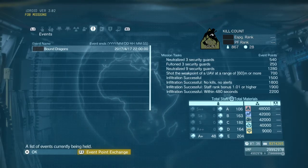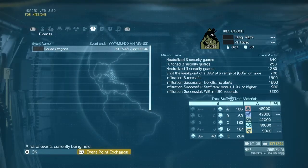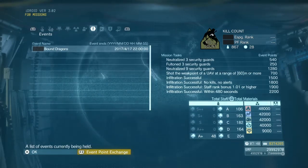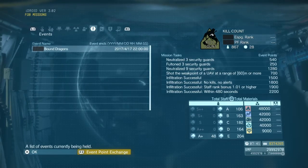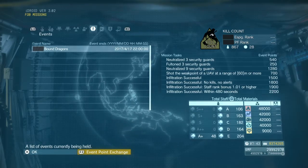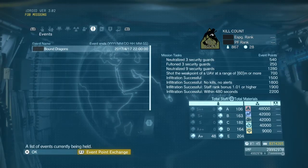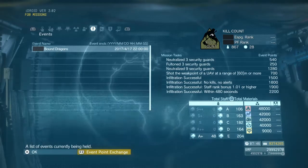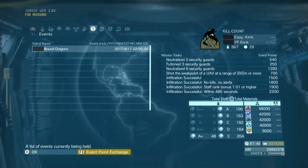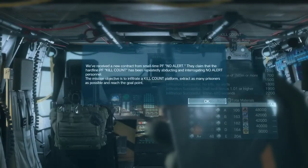So let's get to it and see what shakes out. The tasks for this event: neutralize three security guards, Fulton three security guards, neutralize nine security guards, shoot the weak point of a UAV at a range of 60 meters or more, successful infiltration with no kills, no alerts, staff rank bonus of 1.01 or higher, and successful infiltration within 480 seconds. It's a little more complex than other events.